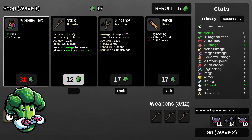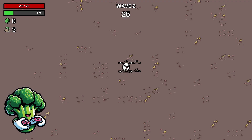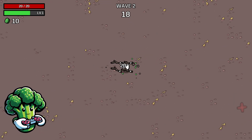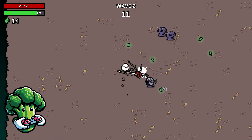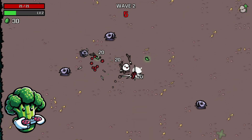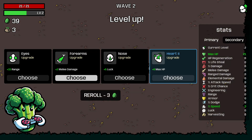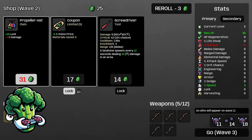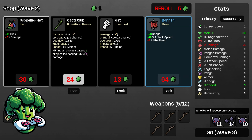I'll take landmines maybe later, another stick, roll one more time, and maybe lock in the coupon so we can get a little bit of savings going. Hope everybody's day is going well. We got a level two upgrade for max HP so I'm just gonna go ahead and take that, and another stick. We'll take the propeller and the coupon for now, keep re-rolling, take a hedgehog, but I want to roll for more sticks.